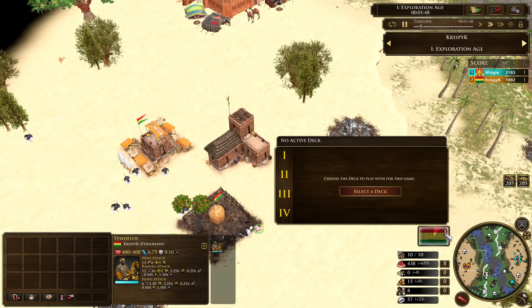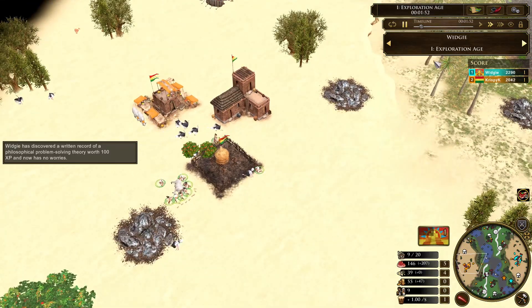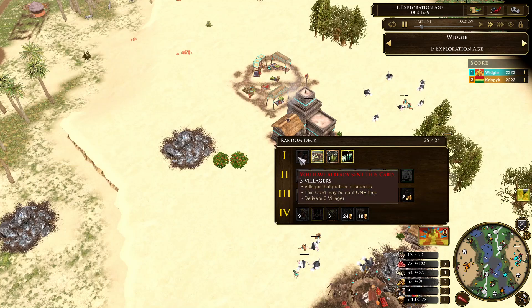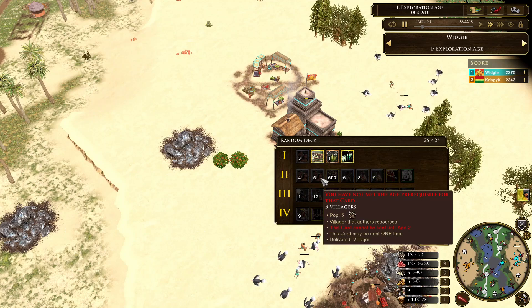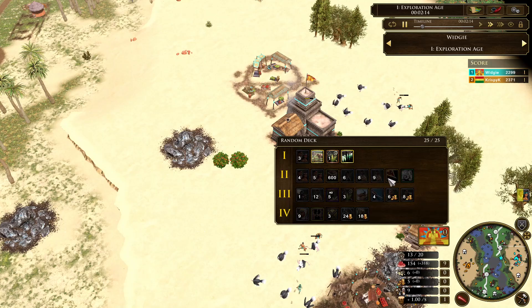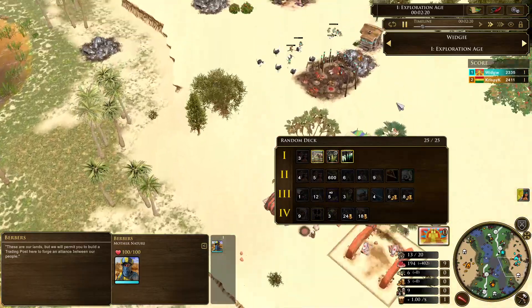Crispy has a shipment as well. Both have cards they can send. Widgey has finally selected his deck and he's going up with three villagers — this is a very lucky card. In a completely randomly generated deck, getting three villagers in age one is huge. He's got some pretty good age two cards as well: five villagers, four villagers, wood, quite a few unit cards, and a native treaties card — so he might be going native, we'll see.